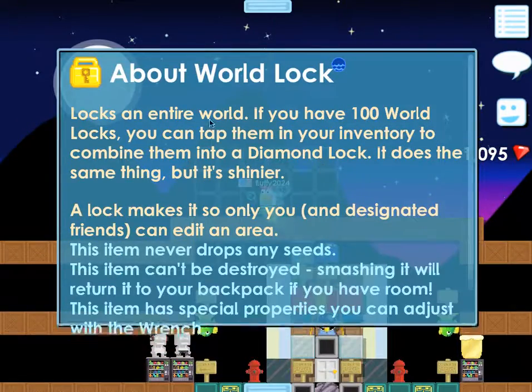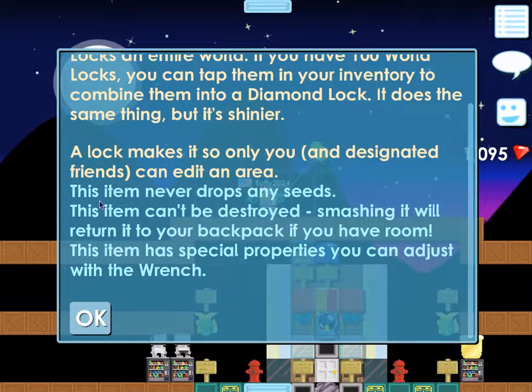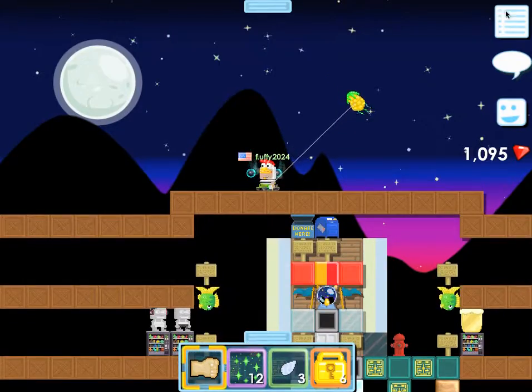So, about a world lock: it locks an entire world. If you have 100 world locks, you can tap them in your inventory to combine them into a diamond lock — it does the same thing, but it's shinier. A lock makes it so only you and designated friends can edit an area. This item never drops any seeds, this item can't be destroyed, and smashing it will return it to your backpack if you have room. This item has special properties you can adjust with the wrench.